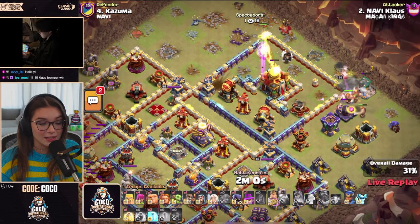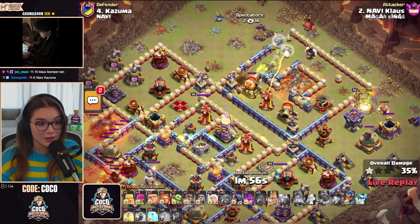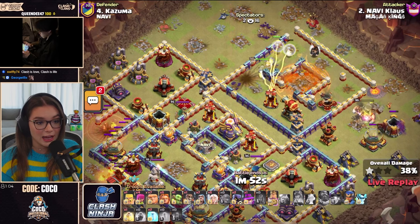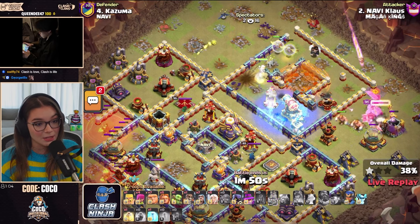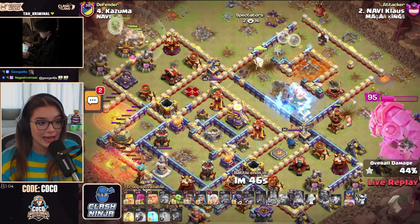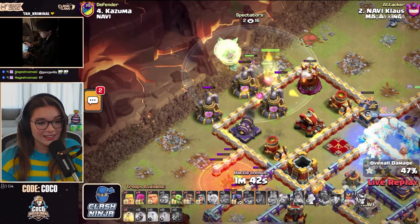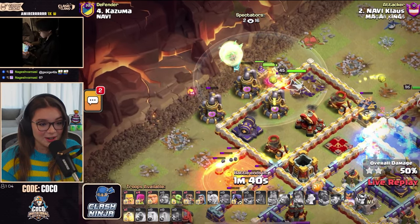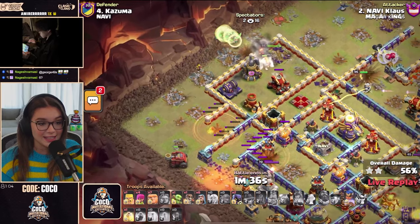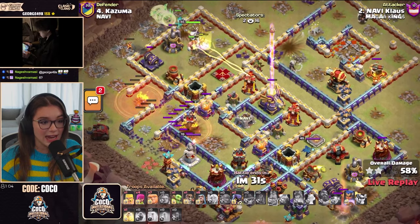Now we get that Town Hall down. King is walking back out to the right-hand side. Queen still gets that Town Hall down, uses her ability, gains some healers which will help keep her at full health. They are taking some damage against this Multi Inferno, so he does freeze it to keep two healers at least. And he's sending in those Giants with the Royal Champion and healers for support.